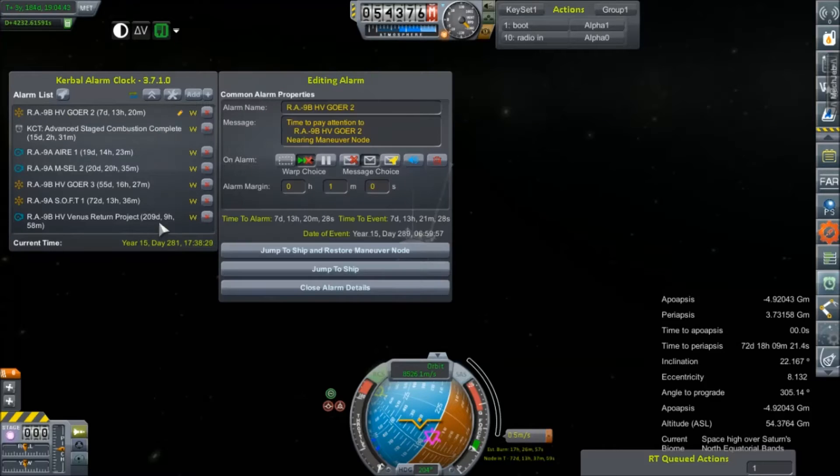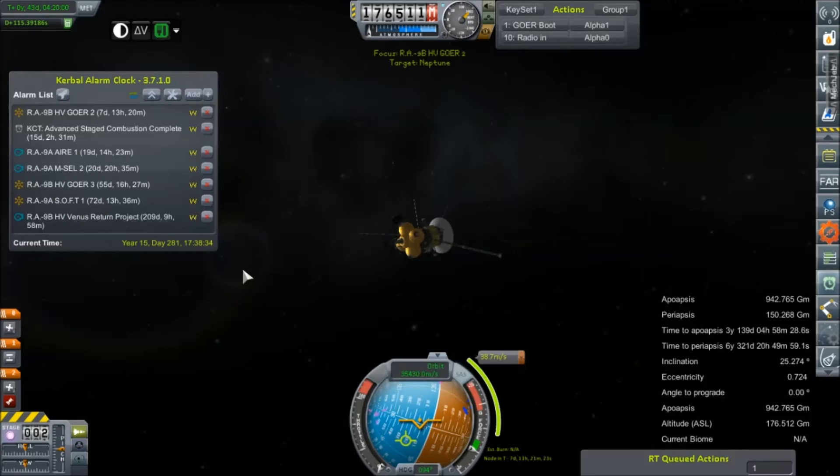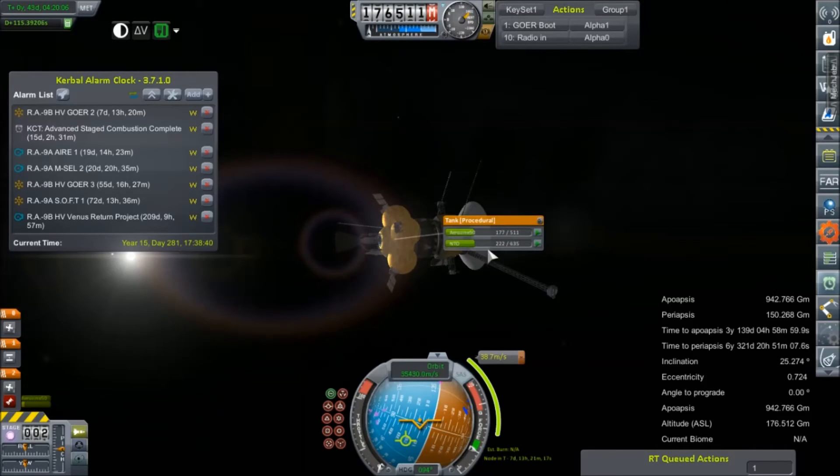We're going to jump over to Alarm Clock — we've got a Goer 2 maneuver. Let's jump to ship. This is our super lucky Goer 2, which is going to be on its way to Neptune in like 5,000 days. We can lock those for the time being — I don't want it throwing off this maneuver node.